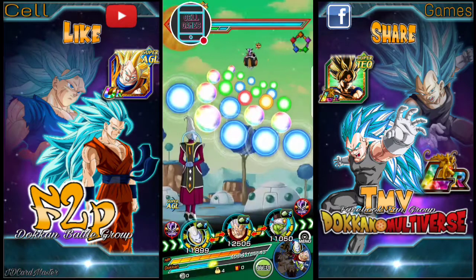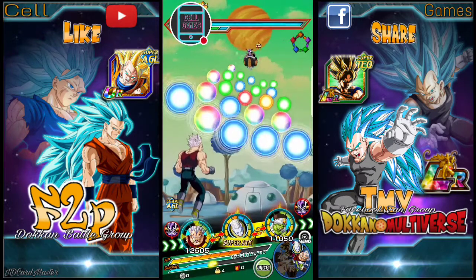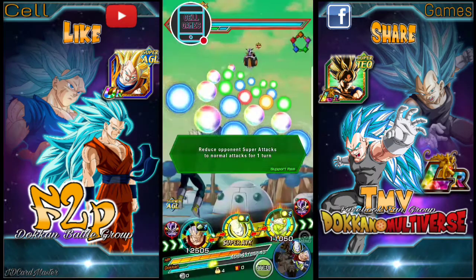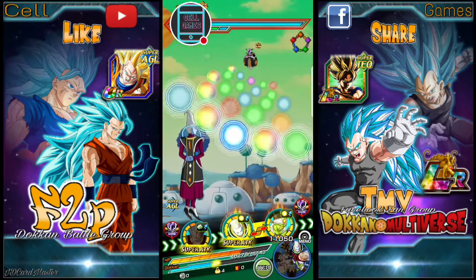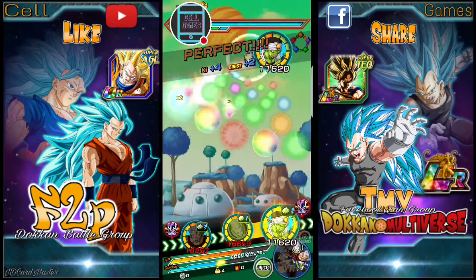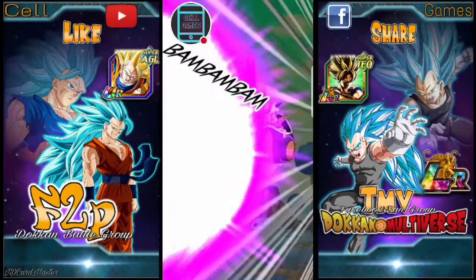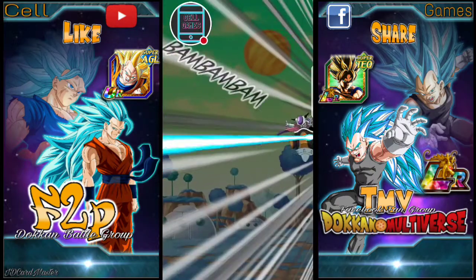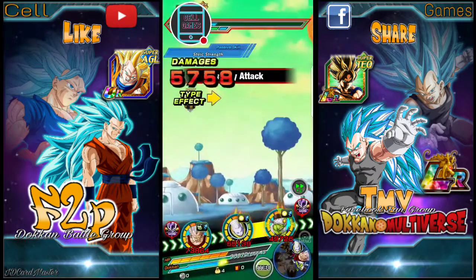Alright, let's go. Here's a Baba item — seal the Zessai. Can we get a crit? Oh yes we did! Can we stun him? Let's lower his attack a little.